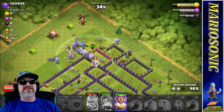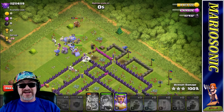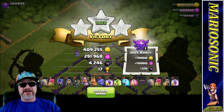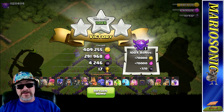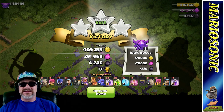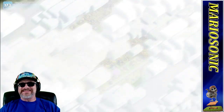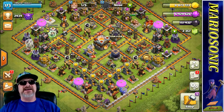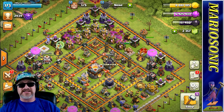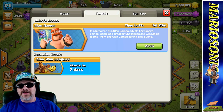If you're loving this stuff, I hope you like all the content I've been doing on the channel — it's been a lot of fun. We got 409,000 gold, 291,000 elixir, and 4,246 of that crazy hard dark elixir. Mario Sonic says 'crazy hard dark.' Let's return back to the homepage.